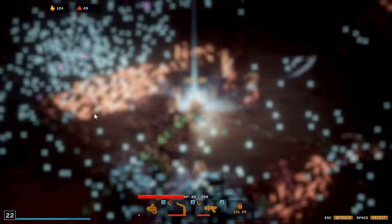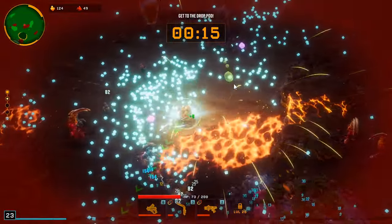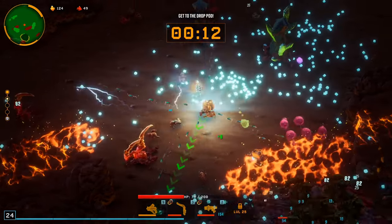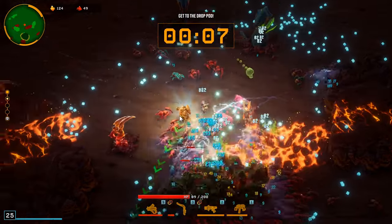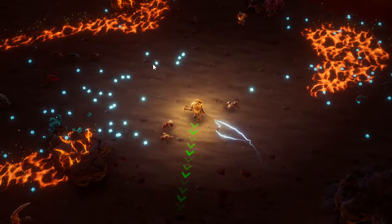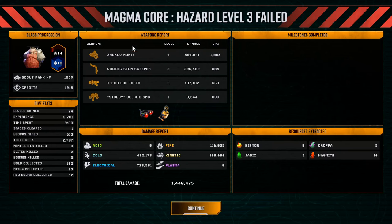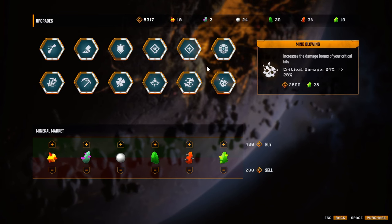Definitely take that one — oh my god, look at all the XP up here! Fire rate, XP gain — oh crap, we're not gonna make it! Damn it, I thought we were gonna be okay. I couldn't see the green arrows to find where the pod was. If the drop pod leaves you should have to survive another five minutes for another drop pod to come — not just immediately lose.